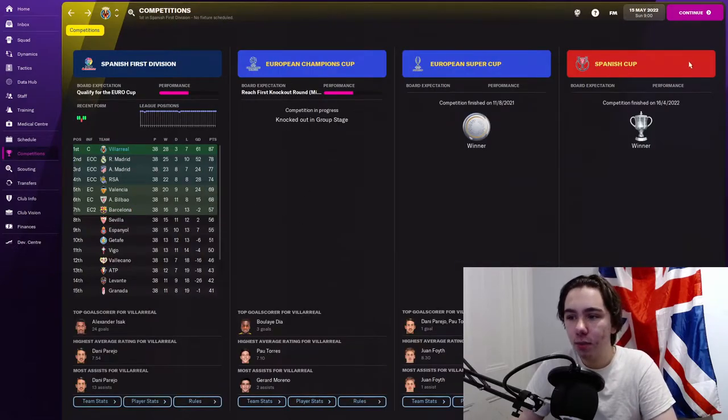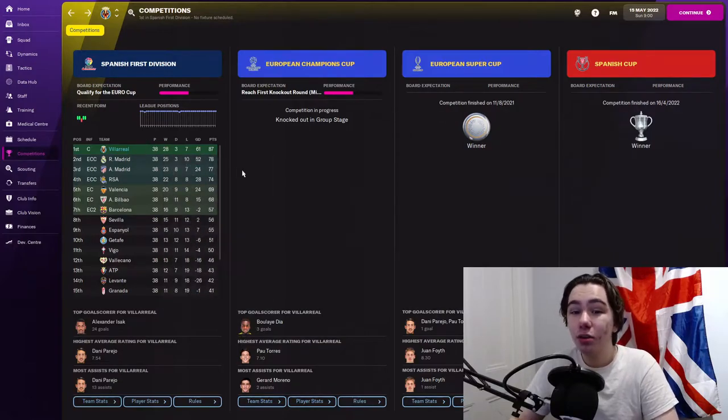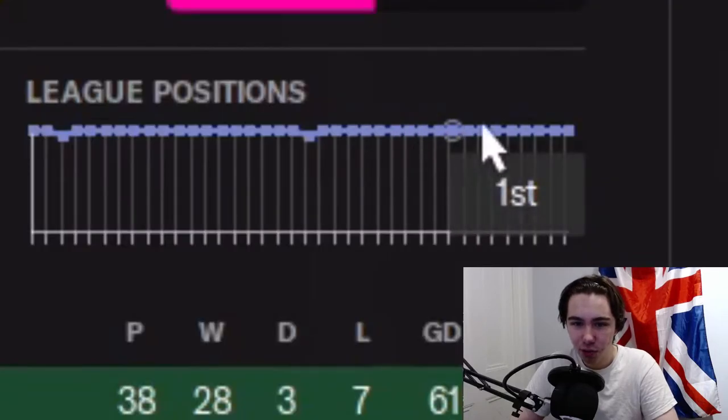We did do the domestic double because I won the Spanish Cup, and I also won the Super Cup. Winning La Liga isn't too tough especially in the first year, because Real Madrid and Barcelona both don't have the best squads yet before they can start fixing them. We were nine points clear at the top — fairly easy if you look at the positions, first for a long time.